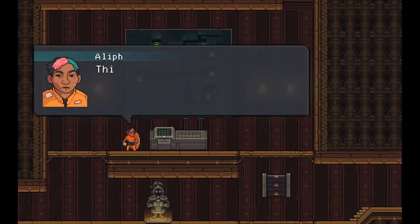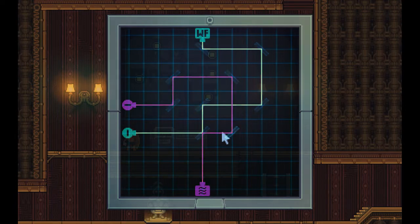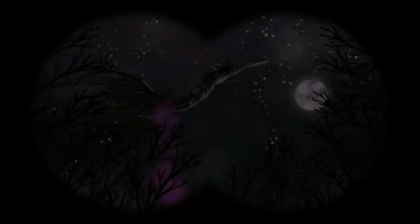Yep, should be no pro— oh my. For these, I've actually always been pretty good at these puzzles. It's basically just working backwards. Yeah, that was really simple. Events are redirected, so it should scare away that geom now.